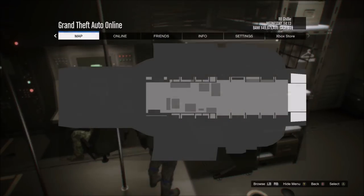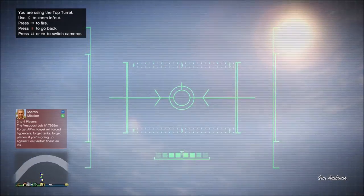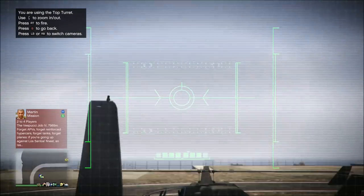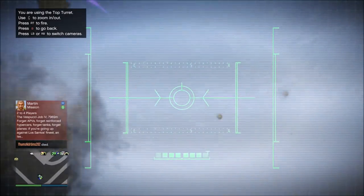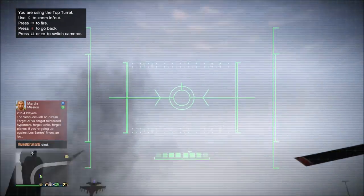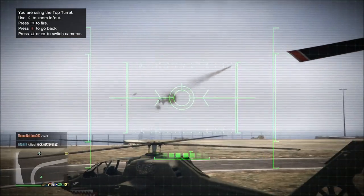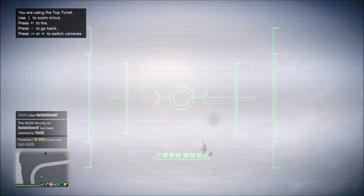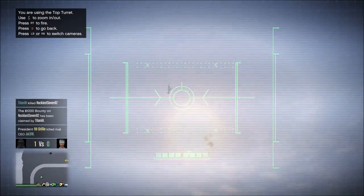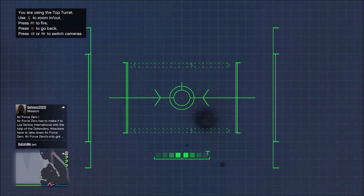Last but certainly not least, we have my favorite strategy against jets — the Avenger. The Avenger's top turret is the only thing in the game that can aim straight up into the air, which is perfect for people who like to try to dive bomb you. So what I do is call in the Avenger and get in the back and use it as like an armored anti-aircraft gun. The turret's rate of fire is insanely fast, so you can put some serious pressure on jets. This is even more effective if you put it in the air in autopilot, because you won't take splash damage from the jets' explosive cannons hitting the ground. And since it's armored, a lot of the time the jets will crash into the Avenger while trying to shoot it, as you can see in the clip I'm showing.